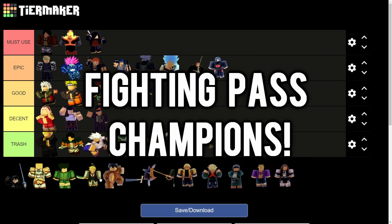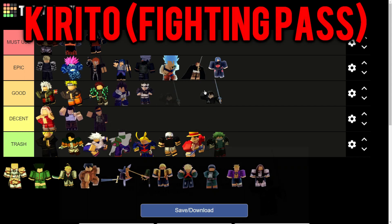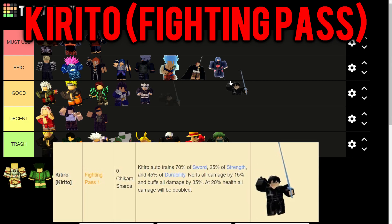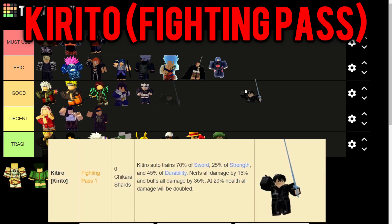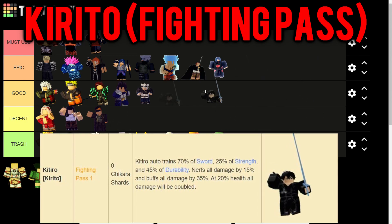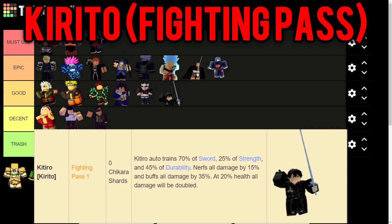Now for the Fighting Pass champions from passes 1 through 4. First is Kirito, who trains 70% sword, 25% strength, and 45% durability, nerfs all damage by 15%, buffs all damage by 35%, and at 20% health all damage is doubled. A pretty decent champion, but I won't rank him higher than Good tier since he's mainly sword-focused and other champions cover the remaining stats better.